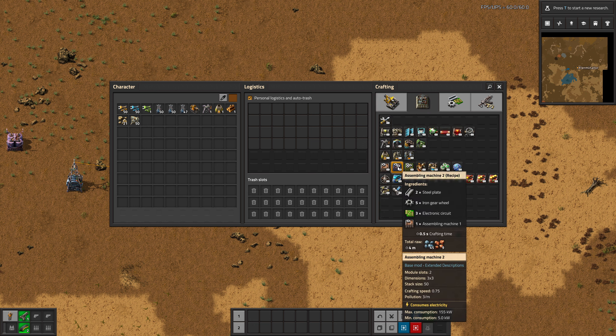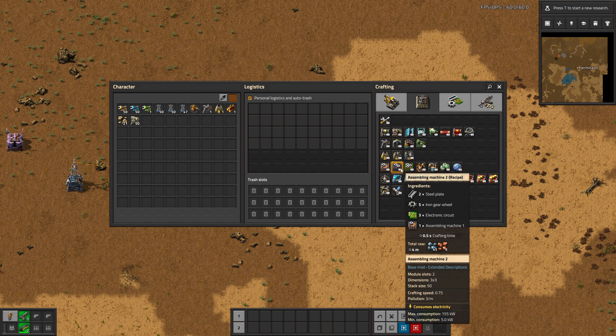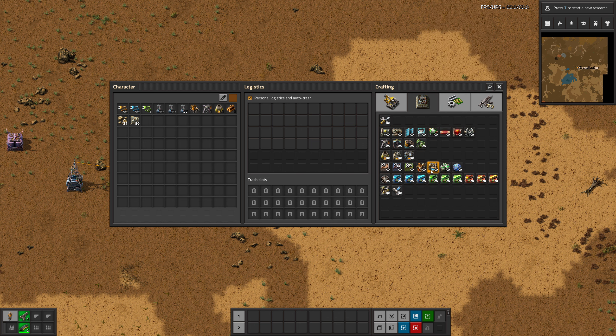Another thing is it shows you the dimensions of every single building, along with other info. It shows you the module slots as well. So assembler 2 has two module slots and is three by three, and assembler 3 has four module slots and is also three by three. You can see this on the refinery and all this other stuff. It even shows module slots for labs.